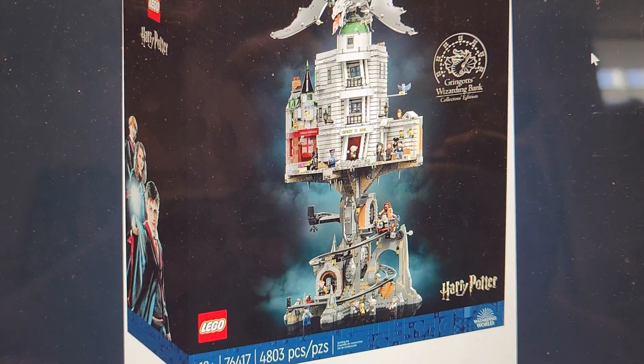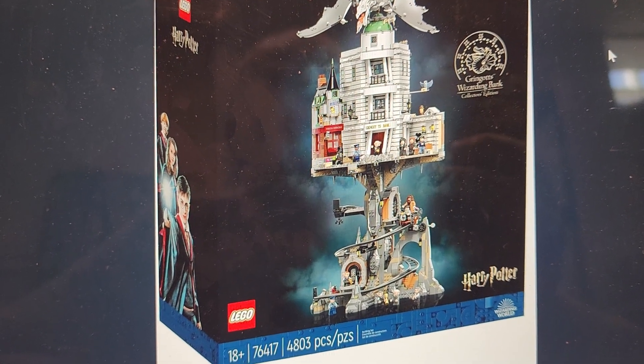I believe this completely changes a lot of builds moving forward. Here's a great example — I can see doing something really cool with Ninja Turtles, where you've got the sewer underneath and New York City on top. I'm really impressed with this; the images I saw a week ago were not what this looks like at all. I think they did a really great job, and honestly I think it's going to give Rivendell a run for its money — this might be my new favorite, or at least tied with Rivendell.